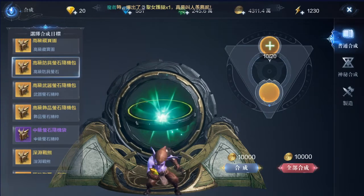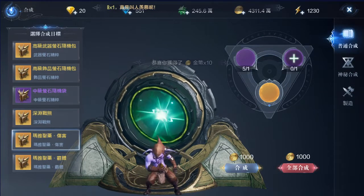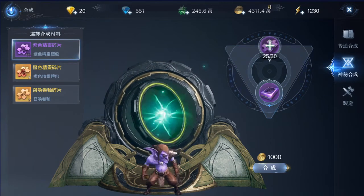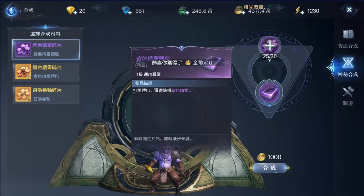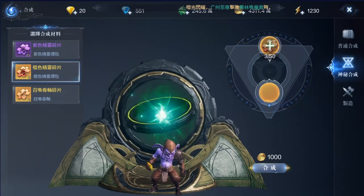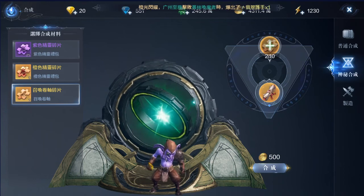These are where you can combine more special items. For example, collect 30 pieces of a purple puzzle and you can exchange for a purple SR companion. You need to collect 50 SSR pieces to exchange for your SSR pets. This is your companion draw scroll — 10 of them for one scroll.